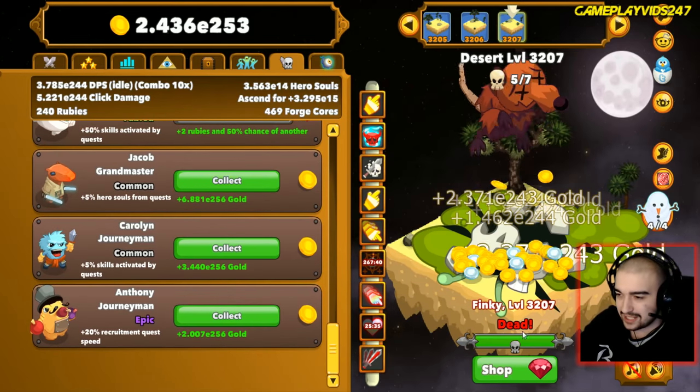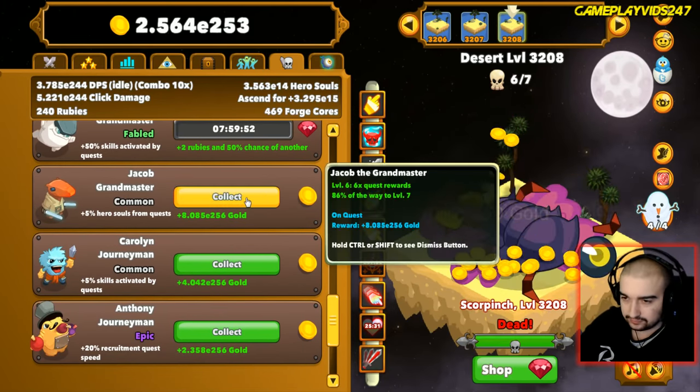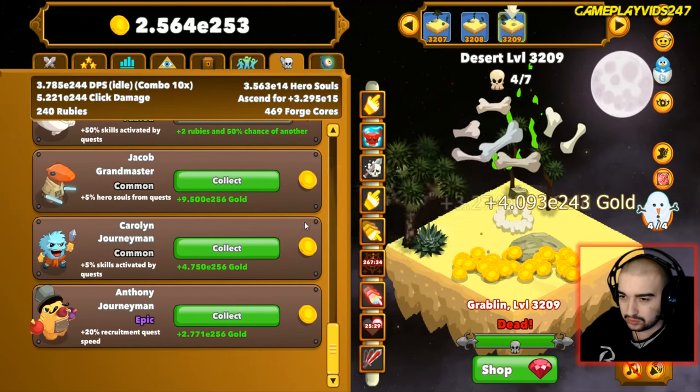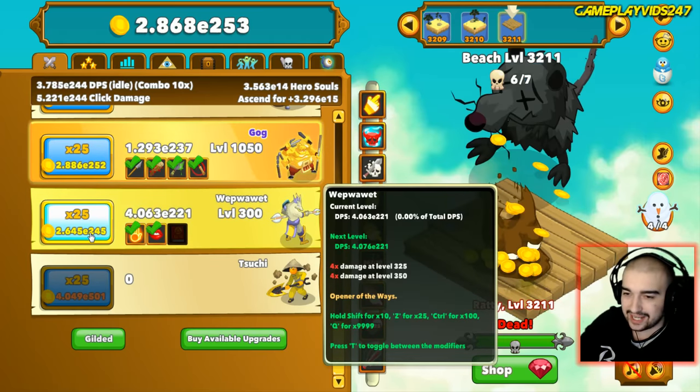I want to try and go for ruby quests only - I want to try and claim as many rubies as I can. I sort of want to collect all gold and focus on ruby quests. Just remember, I do want to get Gog to 1500 and I'm trying not to use any auto clickers because I want to keep the Noggrinit boost.